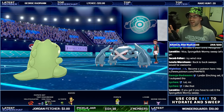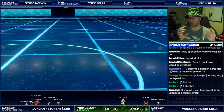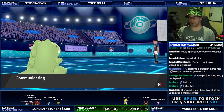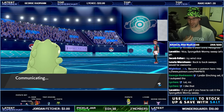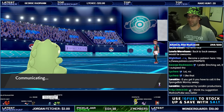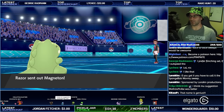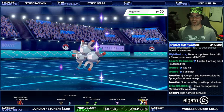I'd really like how Larvesta and Volcarona work — stat-wise Larvesta is primarily a physical attacker, then it evolves into Volcarona which turns into more of a special attacker. A Spongebob Wormy Sweep — the name is genius, thank you!